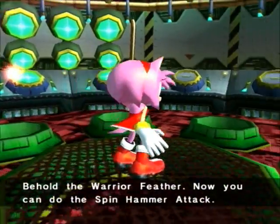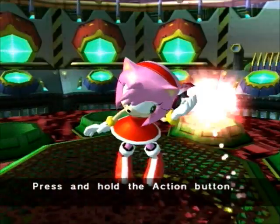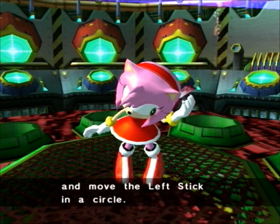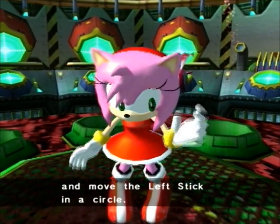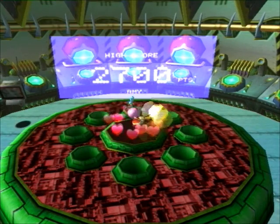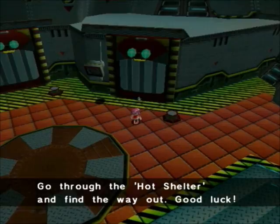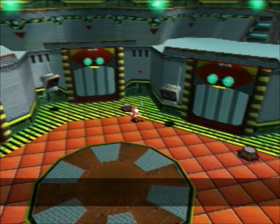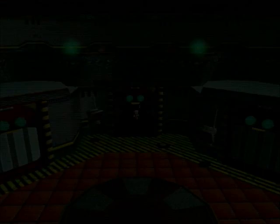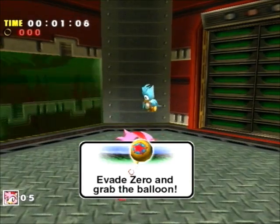Behold the Warrior Feather. Now you can do the spin hammer attack. Press and hold the action button and move the directional pad in a circle. Right now it's a pretty useless attack because the range isn't very long, and if you hold it for too long she will get dizzy. Once we get her second upgrade it will become more useful, but it really isn't that great of an attack.